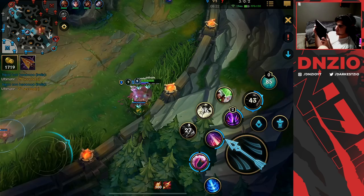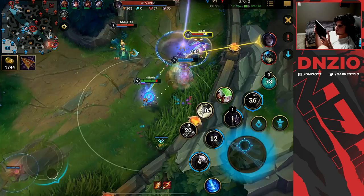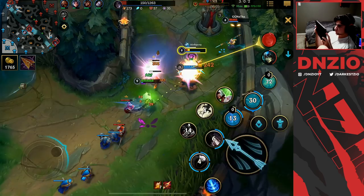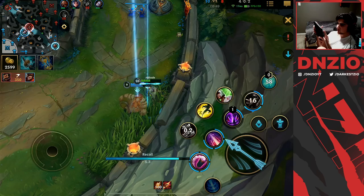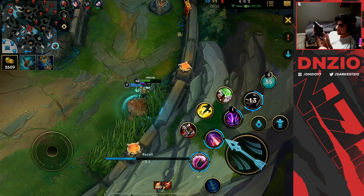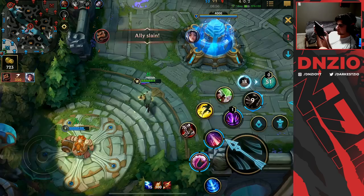I decided to recall, but then we spot Graves and camp Kaisa — we root her in the combo and get the kill. Since we know Graves is top, we just take the turret. This is kind of what starts the snowball of this game. When you get fed on Jhin, it is scary for the enemy — it's actually scary.